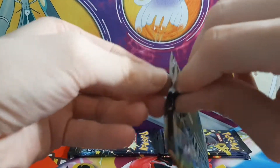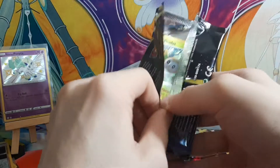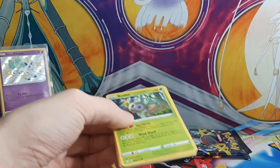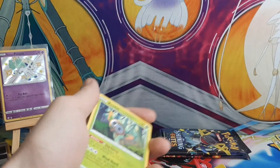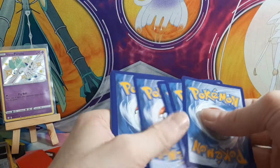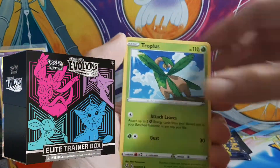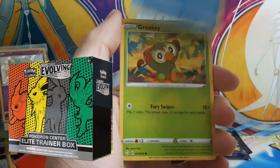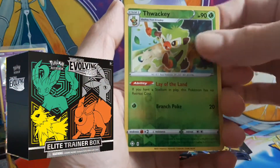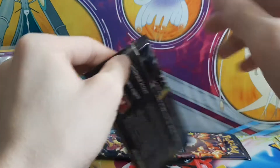I don't know if you guys have seen, but they have officially confirmed that we are in fact getting the Eeveelution cards in Evolving Skies — which I am so excited for. That set is going to be taking over my life; I feel like I'm going to have to search for every alternate art card. They've even shown off all the product — some really cool looking elite trainer boxes that I want just to display because they look so cool. If I remember, I'll put all that on screen.